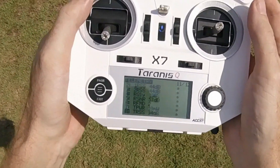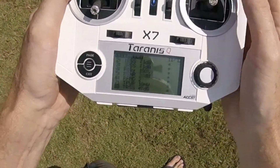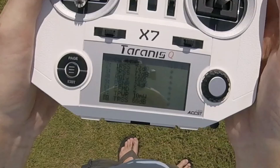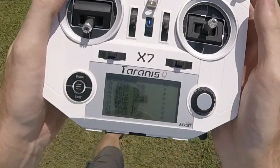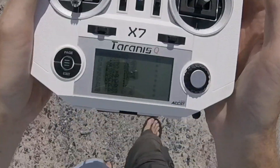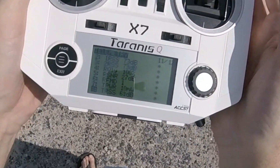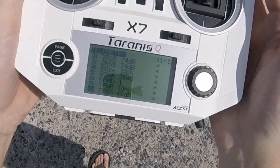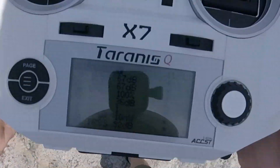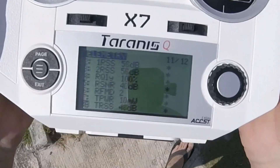Now if you look at the power — when I move like this, the power goes up a little bit. You can see RFMD is already 1 at 10 milliwatts. Then I get sensor lost. If I go closer, the quadcopter is there and I have RFMD 2 again.